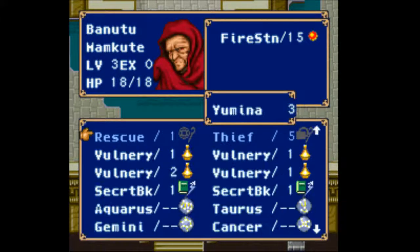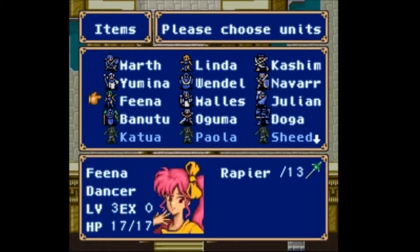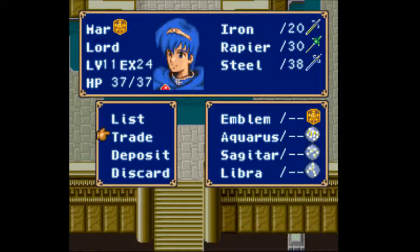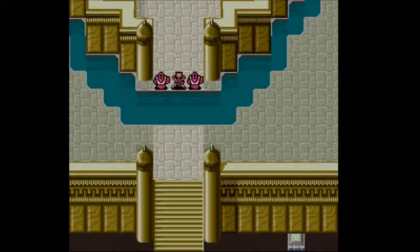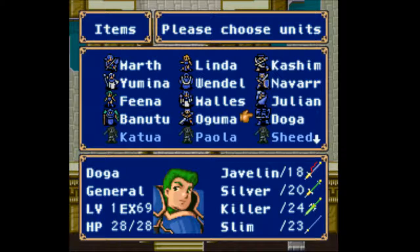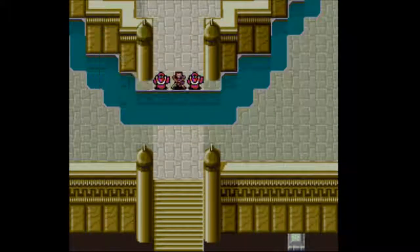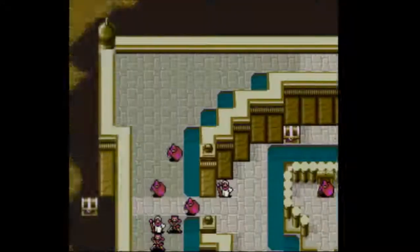Van can take a vulnerary. Okay, that should be all the vulneraries and all the important items. So we're going to have weapons — looks good to me. Let's do this.